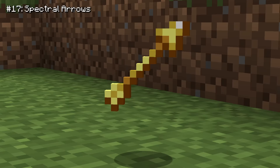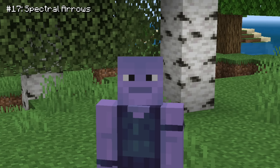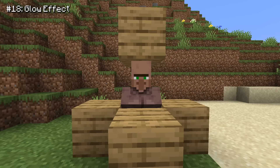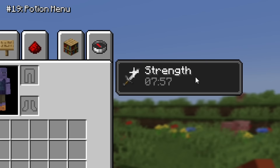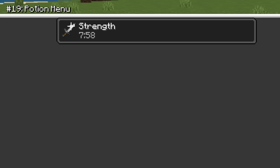Let's start things off. For some reason, Bedrock does not have spectral arrows, which were added to Java in 2016. It's been eight years. And since spectral arrows aren't in the game, we also don't have the glow effect on Bedrock. When you get a potion effect on Java, you can view the extra details by simply opening your inventory, but on Bedrock they thought it was a good idea to make a whole separate menu for this.